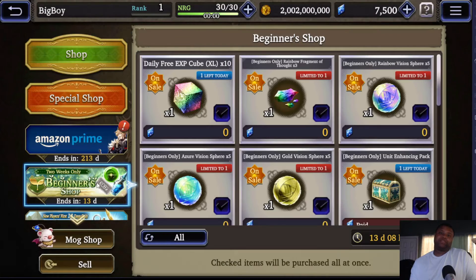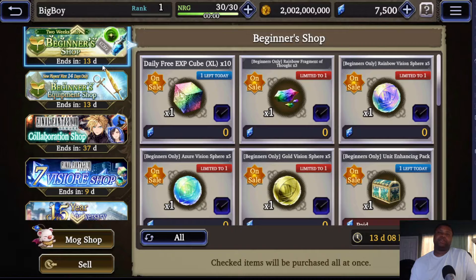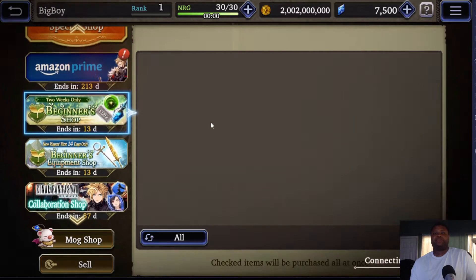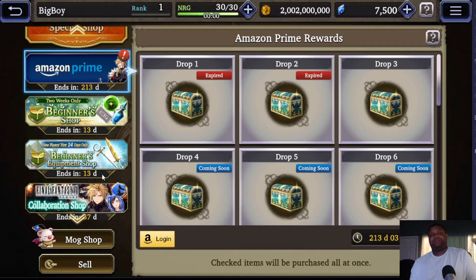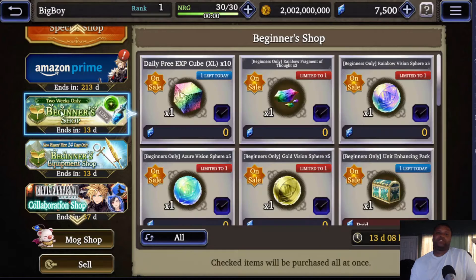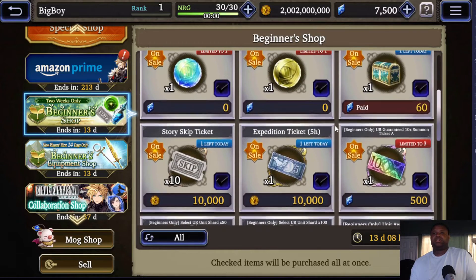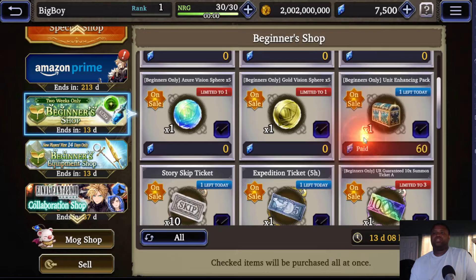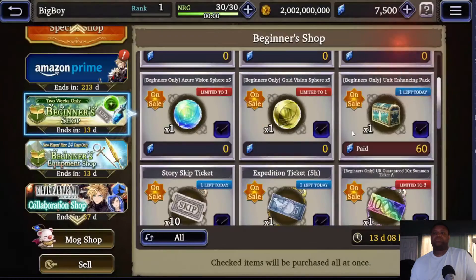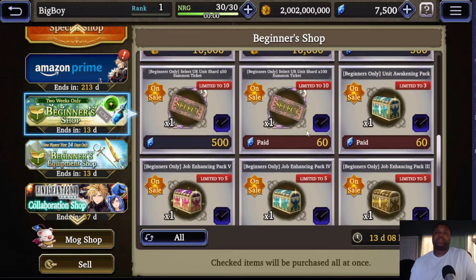I'm not talking about Amazon Prime because people probably don't have it, but if you do you can get the free trial. The only thing useful in those packs is the unit summon tickets — you can get units you don't have. Let's go over the beginner shop — pick everything up, you want it, trust me. You want the unit enhancing materials, you want everything in this shop — everything here is good.